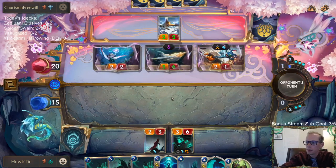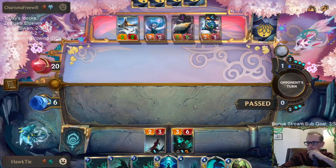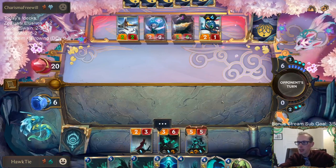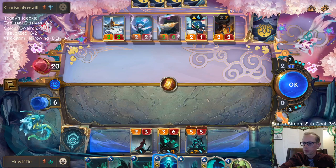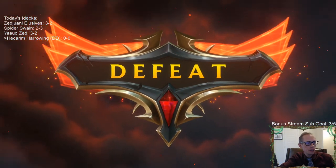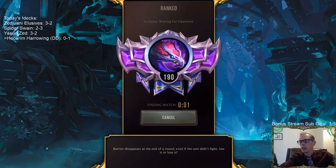This one's not looking good. Elusive seems pretty tough for us. We basically just have to race but we're not really racing this thing - it's a 5-6. Not really the matchup for Rekindler and the cards that we had. Rekindler, Neverglade Collector - we weren't having things die. Not really the matchup for those things.